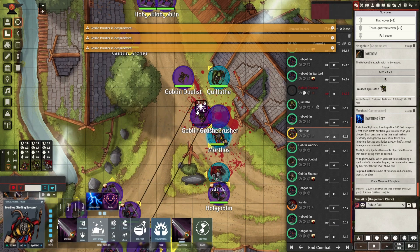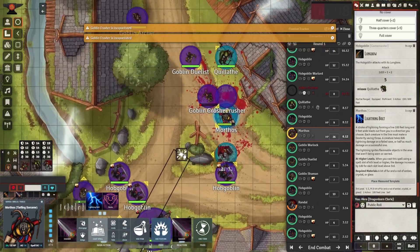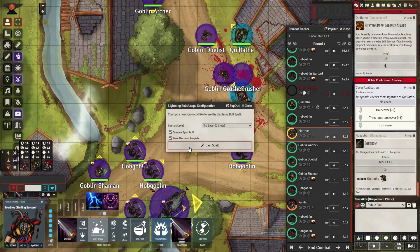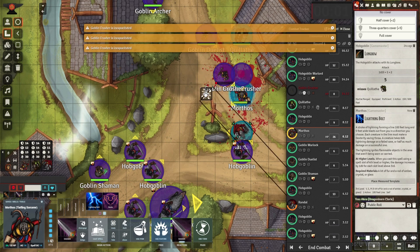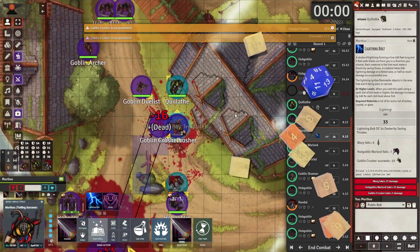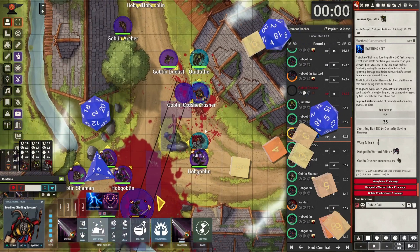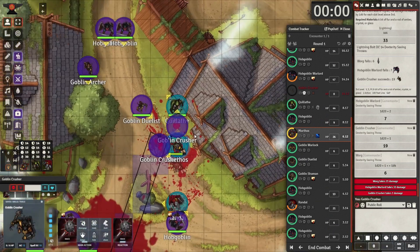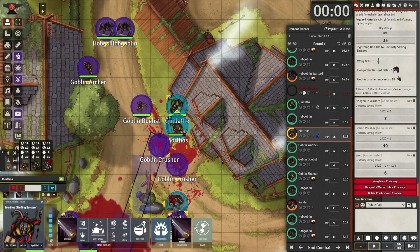The sorcerer is lining up a lightning bolt. A lightning bolt might kill that warlord on a maximum roll. He accidentally clicked to cast the spell early — so one level 3 spell slot is gone. But here it is: he lines up that lightning bolt, moving the sorcerer into position. It's like a Kamehameha coming out of his hands, striking all those guys. It kills them, throws the warlord to the ground, and kills the crusher in front of him. He's doing a great job.